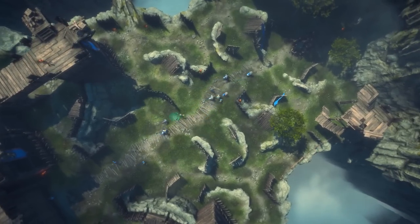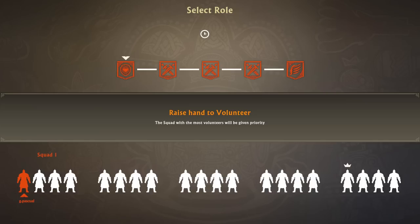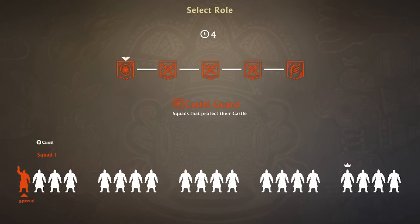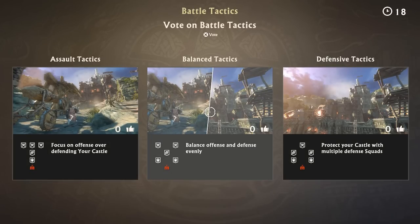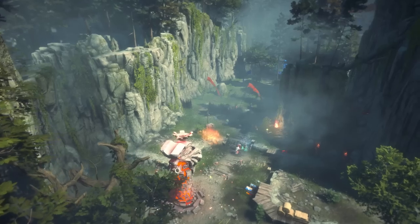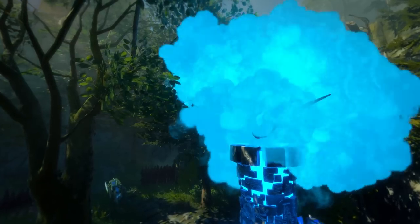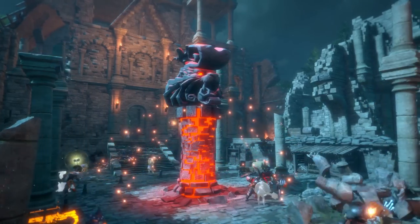An army consists of 20 players, divided into squads of four. At the start of battle, each squad votes for a squad role that suits their preferred strategy and defines their approach to the oncoming battle. The first of these roles is the Assault Squad: capture towers, which act as respawn points scattered throughout the battlefield.